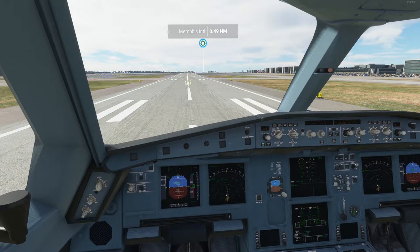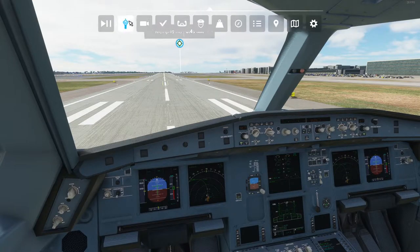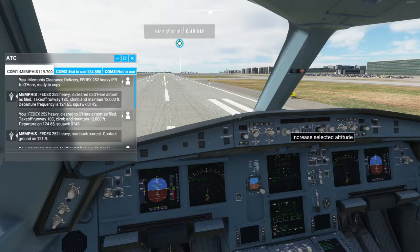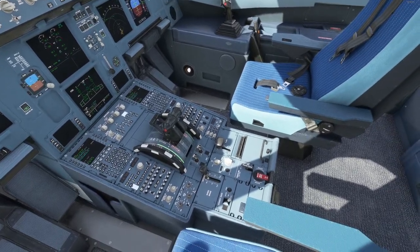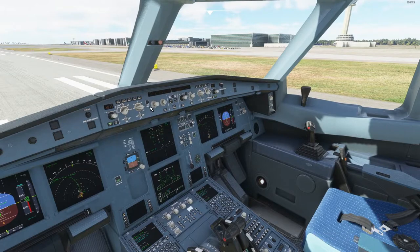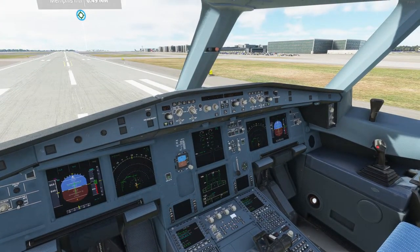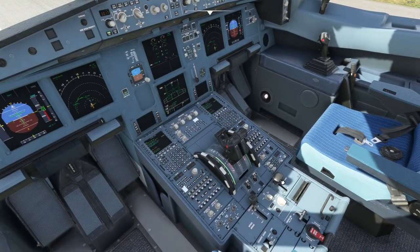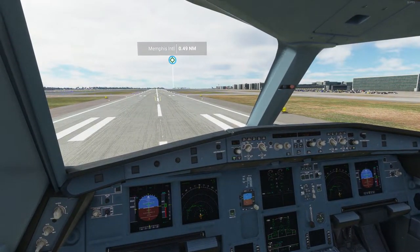I'm going to set the barometric pressure automatically to 30.17. I'm going to turn on the terrain. We were assigned 13,000 feet, so I'm going to set that in the autopilot. The squawk should be automatically set — if it's not on your flight it's down here. We've done the parking brake and the altitude. I'll set 20 nautical miles on the map. Flaps — we're quite heavy, so I'm going to set the flaps a little bit further out.